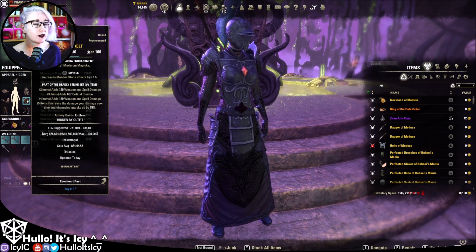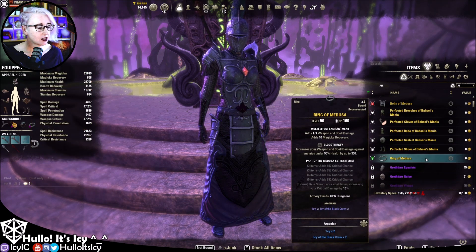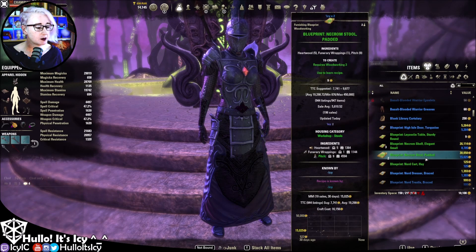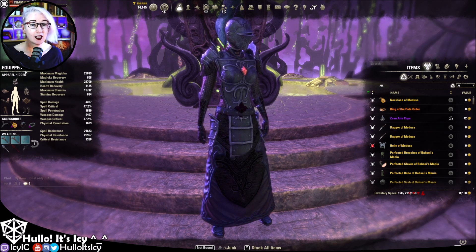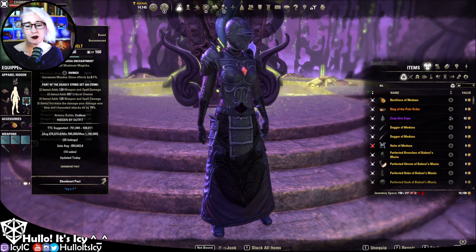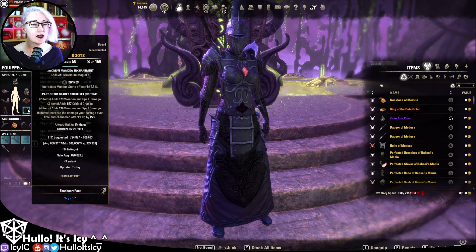There are no flame-type bonuses from the armor I'm wearing here. There are a number of flame-boosting DK sets I certainly tried — Silks of the Sun is one some people recommend, which is also a heavy set. I'd like to try Sunderflame too; it's technically a stamina set but could be interesting. Deadly works and it works well, so I'm using Divines on everything.